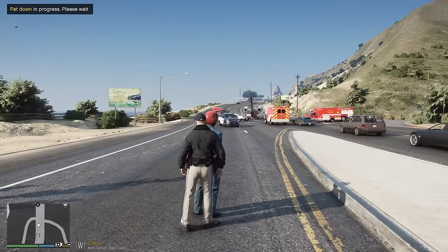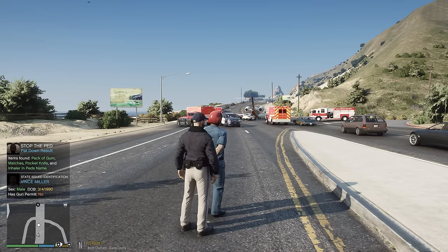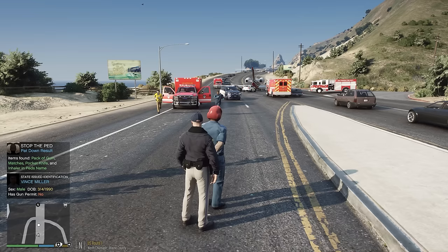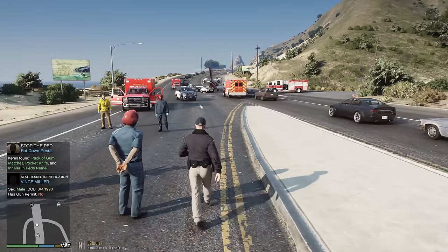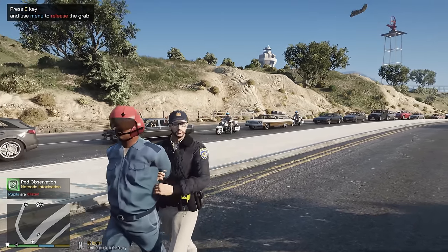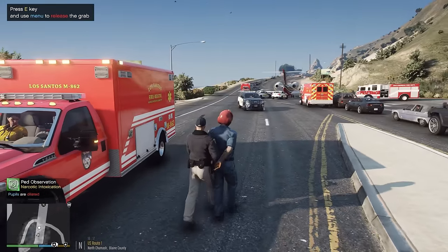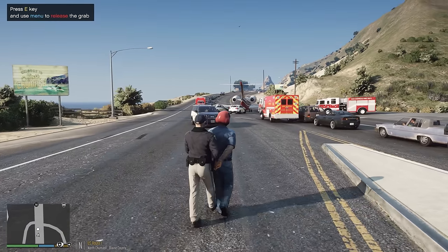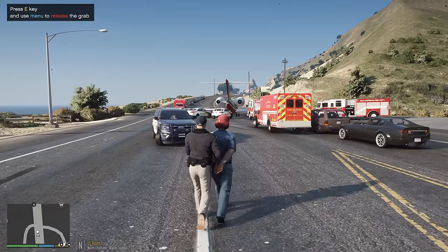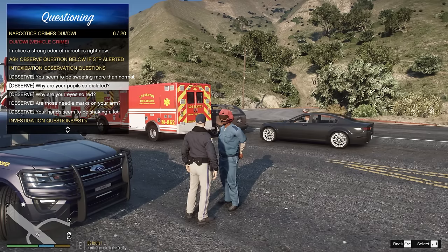Look at that Titan taking off - looks amazing. Asking if he has anything illegal on him - gonna pat him down for weapons. Found a pack of gum, matches, pocket knife, and inhaler. Other officers are coming over to check him - got him in cuffs. His pupils are dilated too, that's not a good sign. A lot of activity at Zancudo today. We're going to walk him back over and do a field sobriety test to see if he's been impaired.